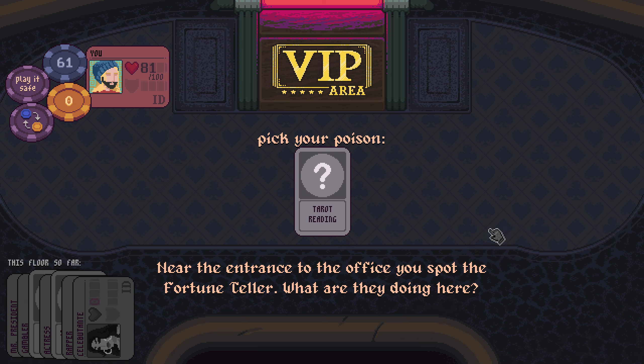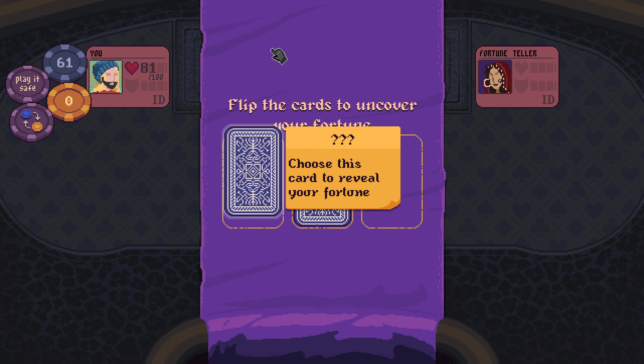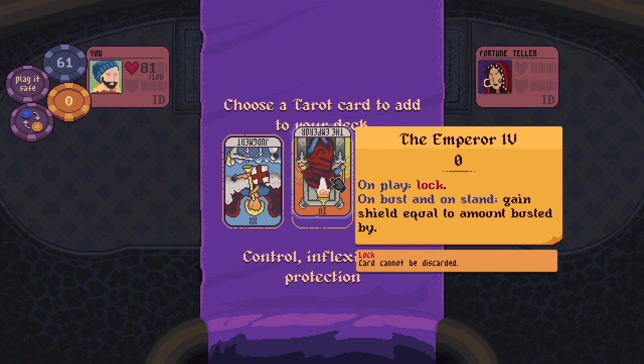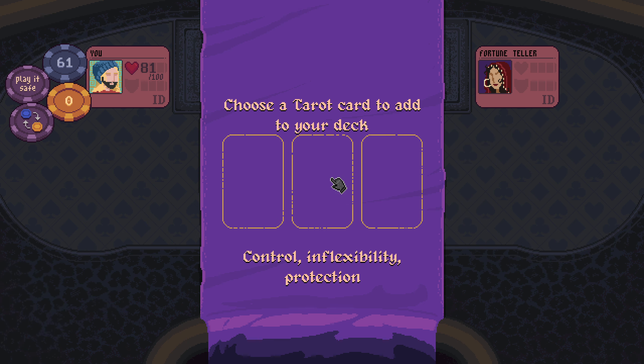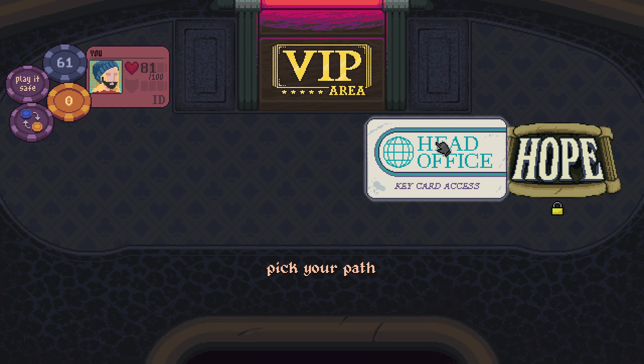We have 60 chips left. Inverted Judgment — on play, play a random card that has 'on discard burn.' Inverted Emperor — on play lock, on bust and on stand gain shield equal to amount busted. That sounds good. Off to Head Office.